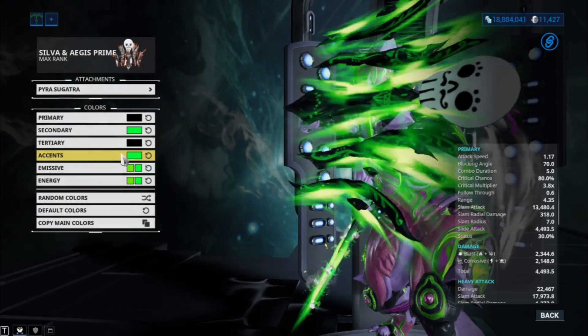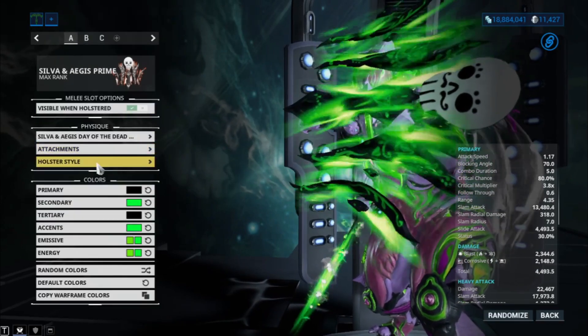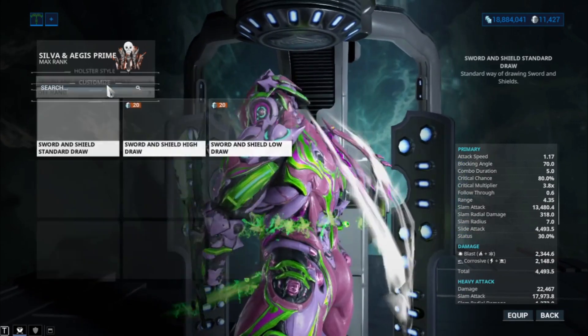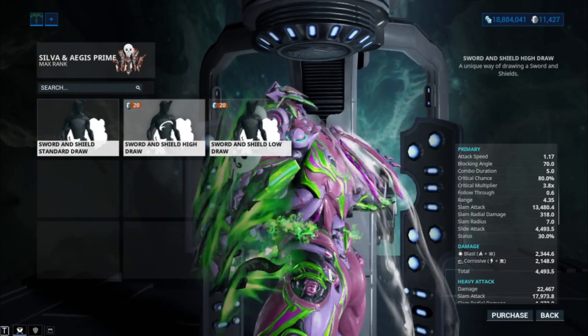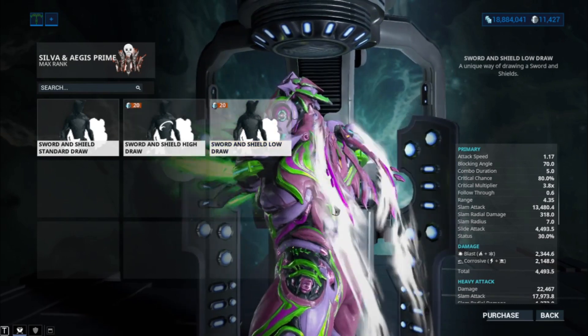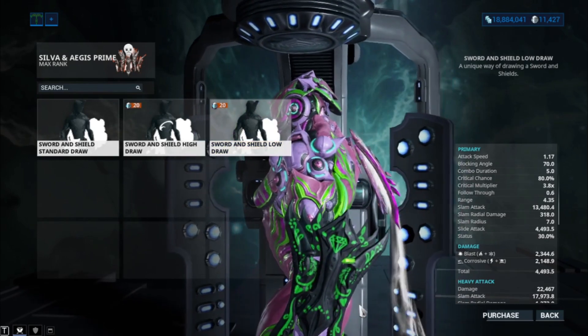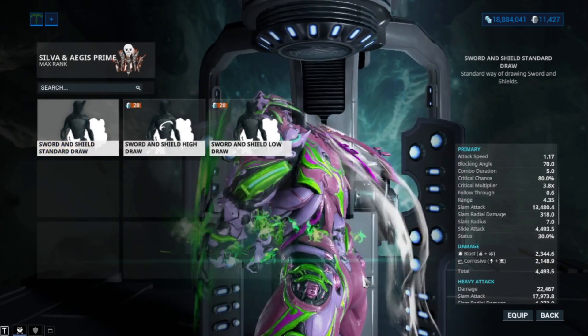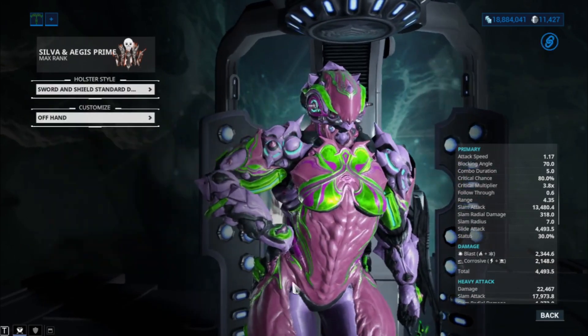The attachment I have here is the Power Sugatruck. The holster style is defaulted as always because the other holster styles don't look that different — if I click on every single one of them it doesn't look different to be honest, so I'm just going to leave it there.